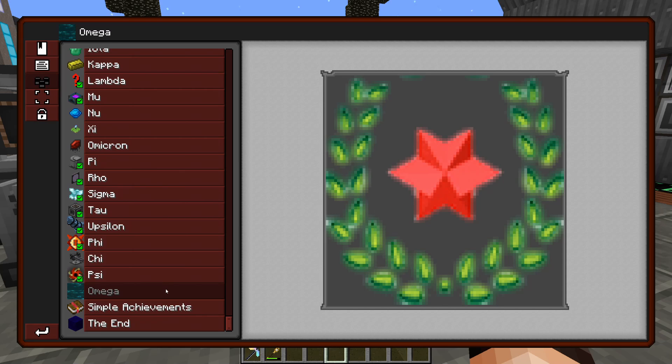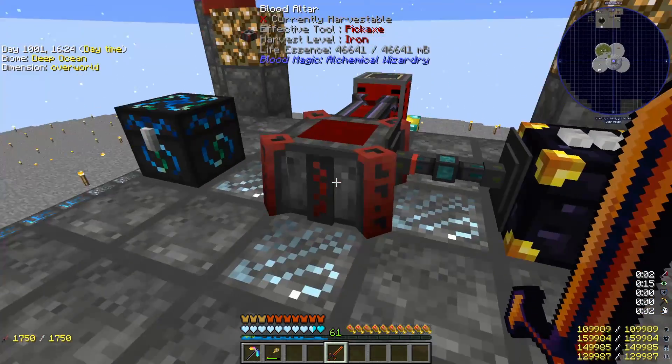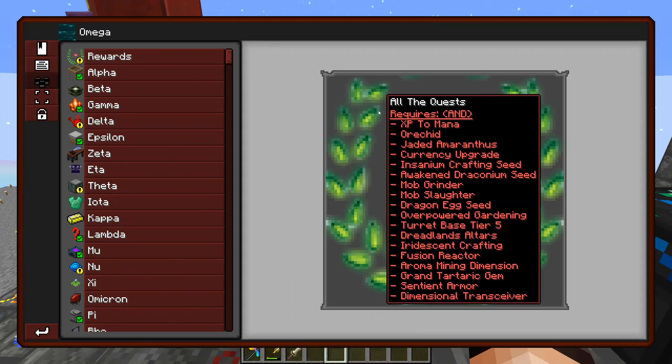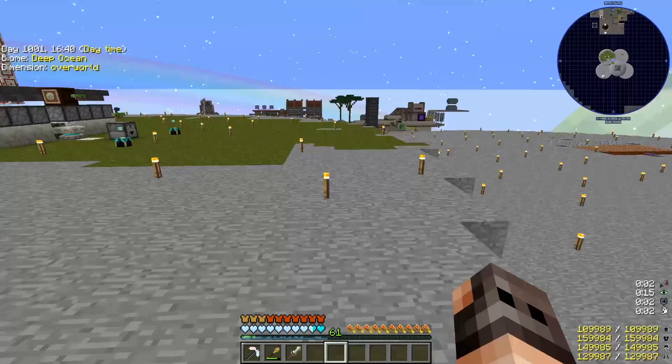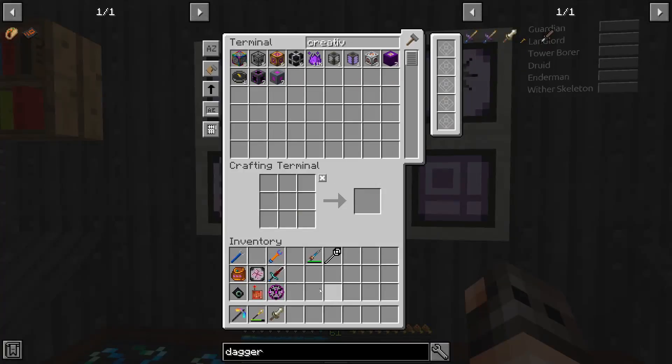Something very interesting I also discovered is that if you come to Omega, there was a huge list over here and it's now shrinking. There are 19 items over here, and if we make the sacrificial dagger, it is now 18. So does this mean that in order to unlock Omega, I just have to complete 18 quests? Because if that is so, let us do that.